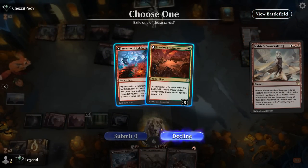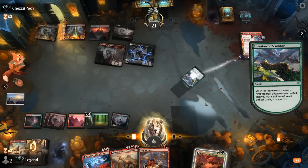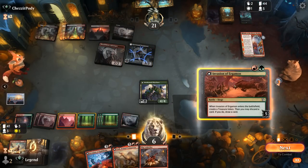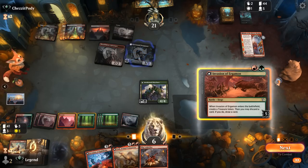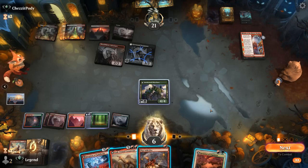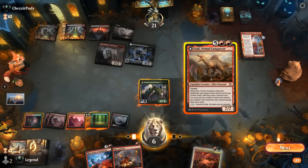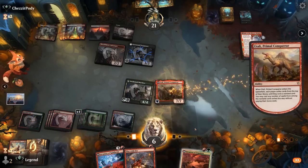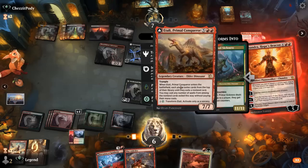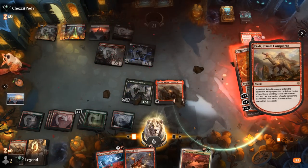We found Invasion of Ergamon and consider grabbing it. We can attack the Skyclave to transform a battle, or just play Itali now to play around removal. Making sure we get Itali into play is more important than the four damage. We find another Chandra and another Itali as good hits, and our opponent concedes.